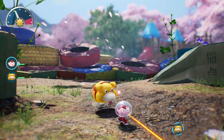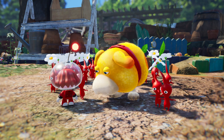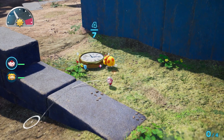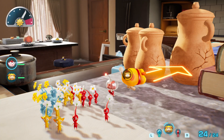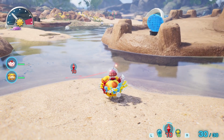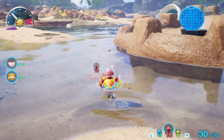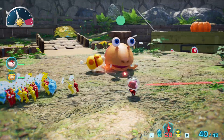Ochi will also prove to be a great canine companion. He can carry items with Pikmin, or smash obstacles in your way. And if you need a flotation device, well, there you go! Ochi can even stand up to the wildest creatures.